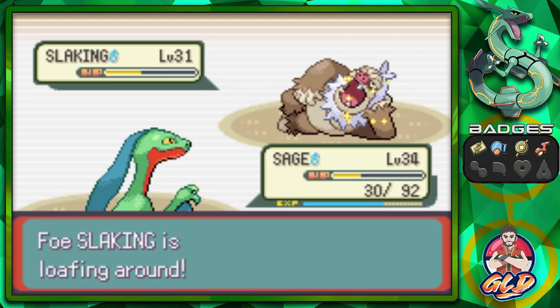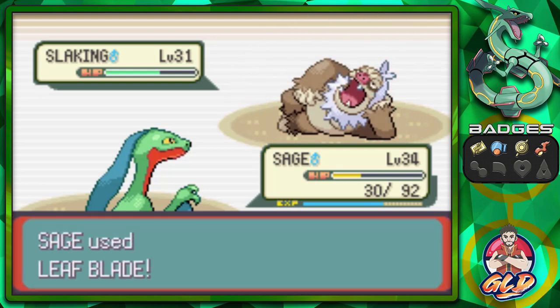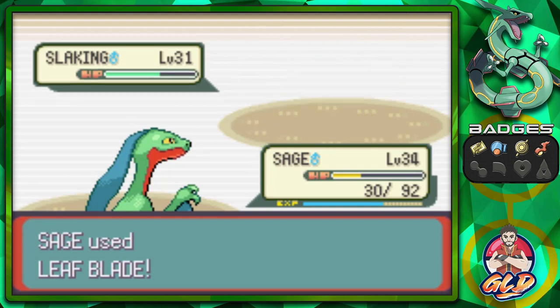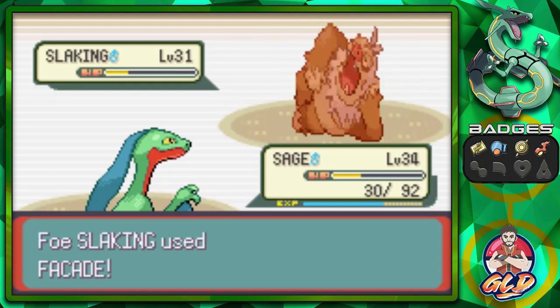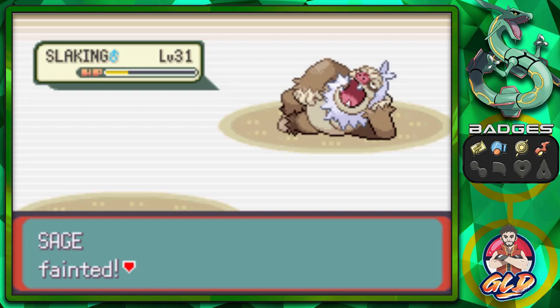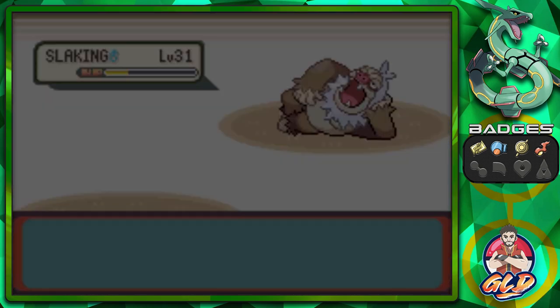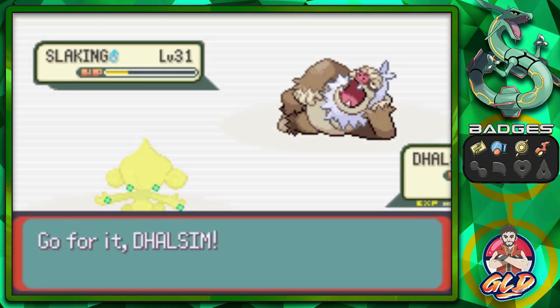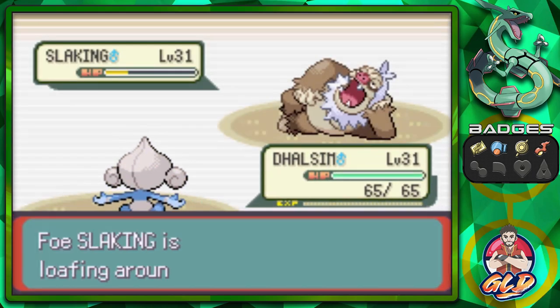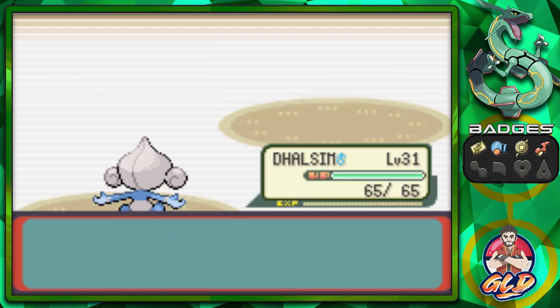We've got one more chance to actually hit it before it eliminates us and we have to go through another reviving process. Oh my God. This attack actually hits us. We have a good chance at hitting it one more time with Dalsim. Let's go with a Strength attack. It's loafing. And there we go — Slaking has been defeated. Dalsim finally wins it.